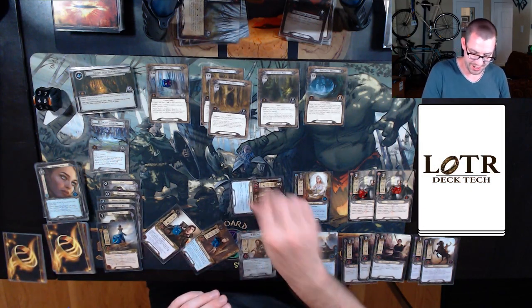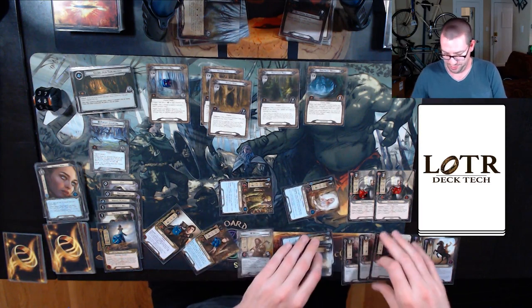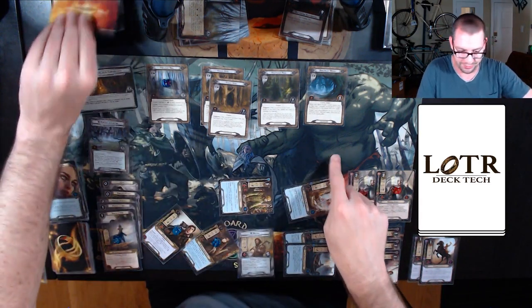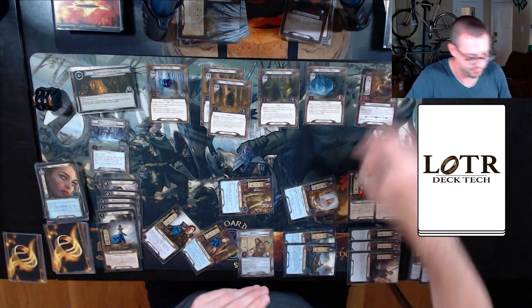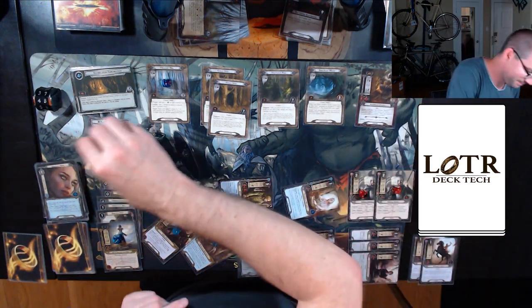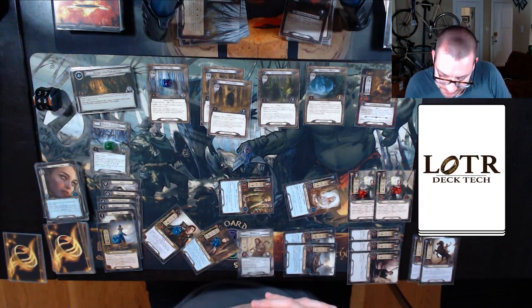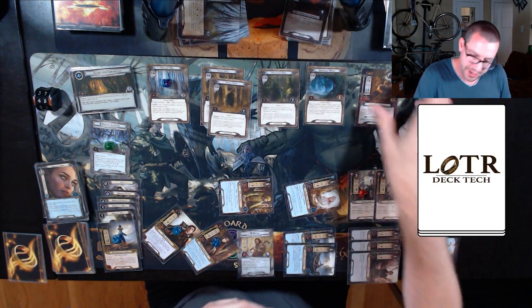Sending 17 willpower to the quest, up against 12 in the staging area. I'll make one progress. I might lose. End of the encounter phase.